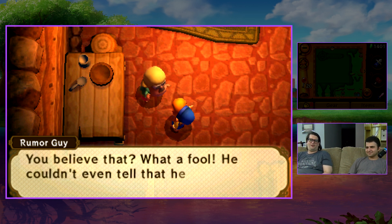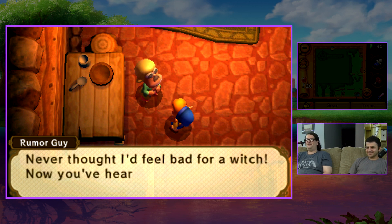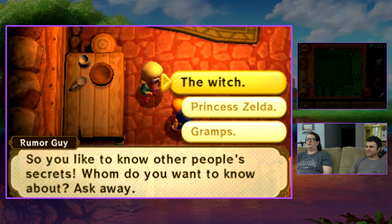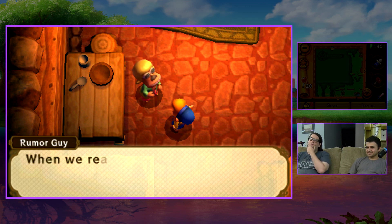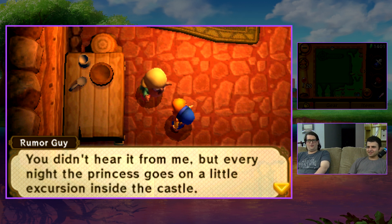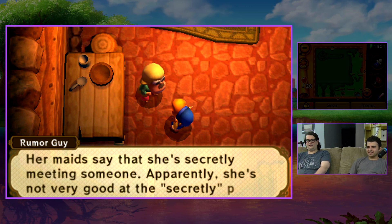The fortune teller reads the witch's fortune and says he does not return the affection of whoever likes him — and that's ridiculous, you couldn't even tell he was looking at himself. The witch made a love potion for the fortune teller. There's a lot of back and forth here. They also talk about Zelda.